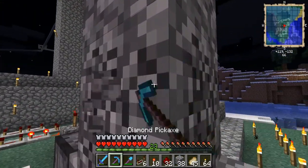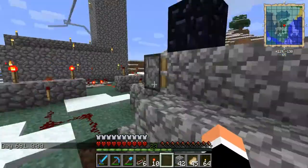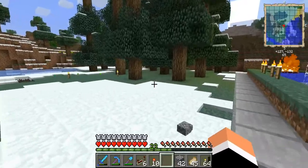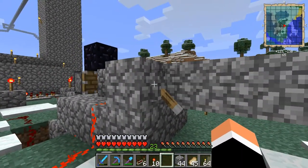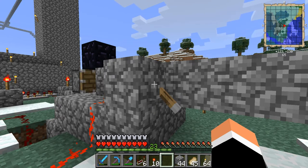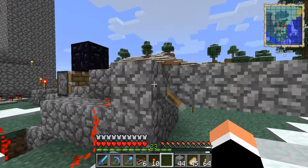Let me grab an obsidian block to show you why it's important. Place a block of obsidian on top of the spawn point — see, it doesn't push the obsidian block up. Nothing happens to the obsidian, but it will still push the cobblestone out normally. The piston simply can't move it.